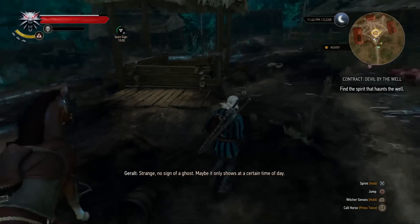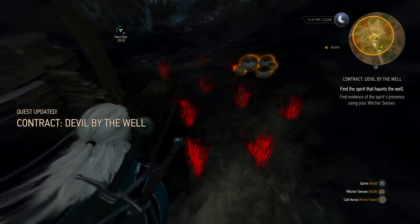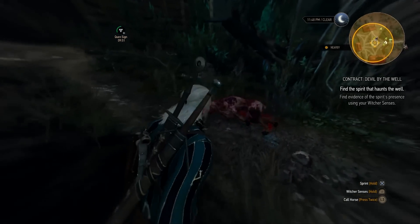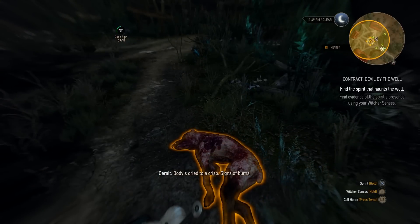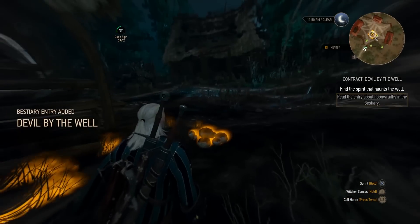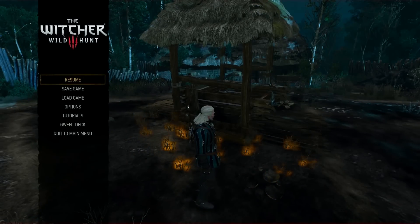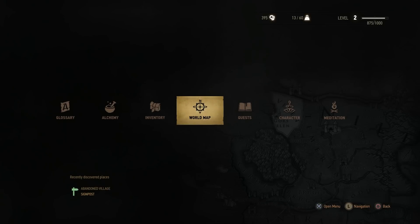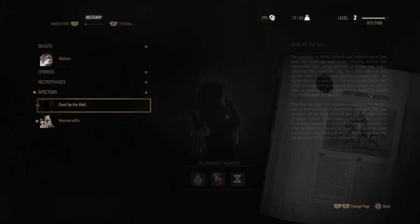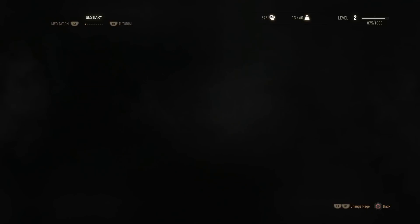So this first Witcher contract is called Devil by the Well. I believe you pick it up from one of the notice boards early in the game in that first area, then you go talk to the guy on the map. This is one of the first opportunities to use your Witcher senses to investigate clues — the first two are the blood on the grass and a dead body — and they teach you to go into the bestiary and look at the weaknesses for the enemy you'll be fighting at the end.